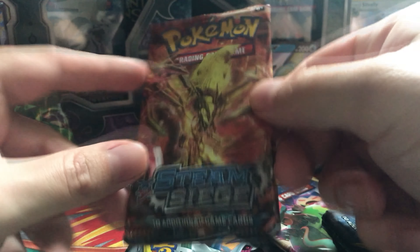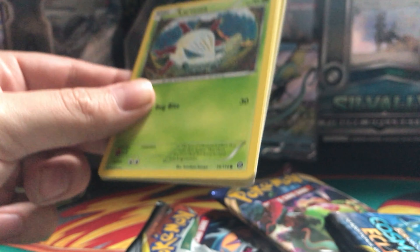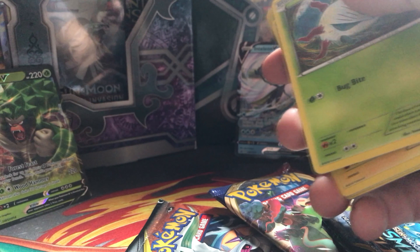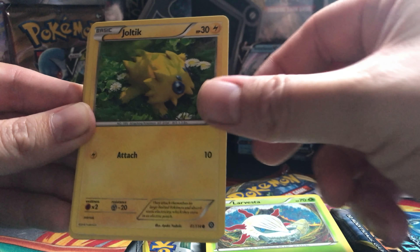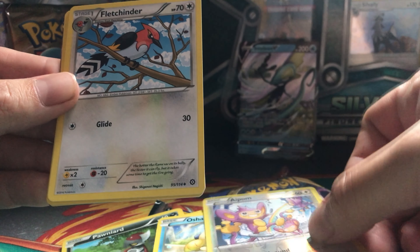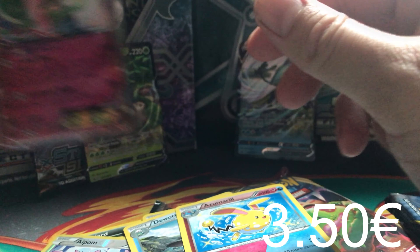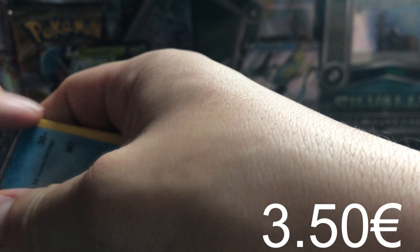Let's open this Steam Siege. I am like completely full — I think I am missing like one card in Steam Siege boosters anyway, so whatever I open in this one, you will get it probably with the Rilaboom and Steam Siege booster. We got Larvesta, Joltik, Tangela, Panivard, Oshawald, Ipom Reverse, Fletchprint, Devot, Azumerium, and Gradevoir EX. Pretty good cards for one of you down in the comment section.